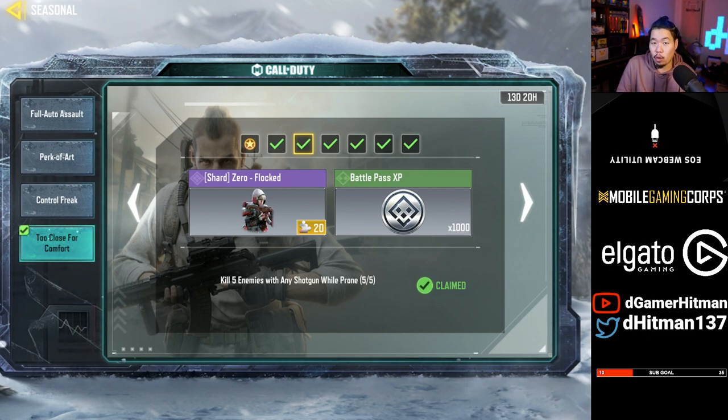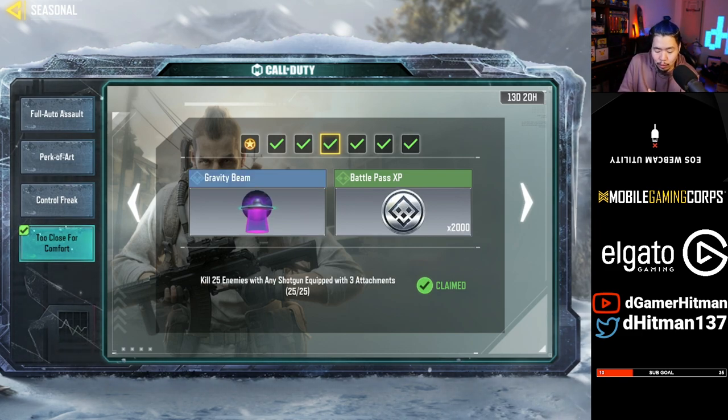Then you gotta prone in a corner, or the best place to prone is that little container in the middle of Shipment. When people show up, eventually you'll be able to get 5. It's fairly easy — you don't even have to win the game. This one's actually really easy. You don't even have to have exactly 3 attachments. I had 5 attachments with the BY-15 and got 25 kills, and it worked out.